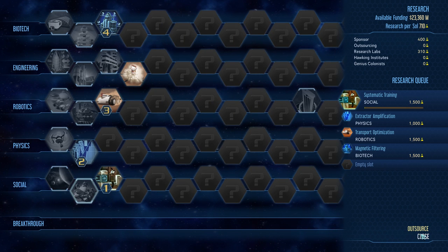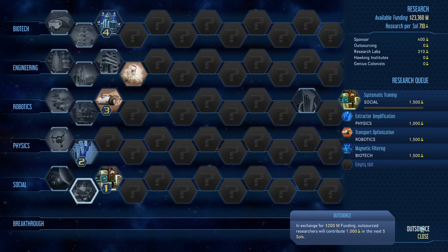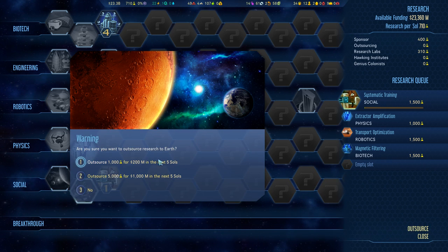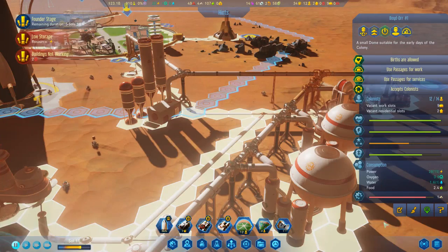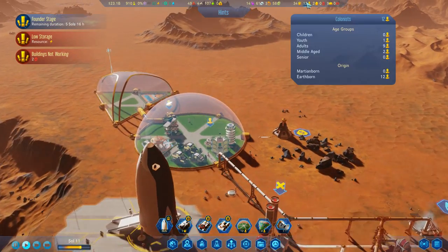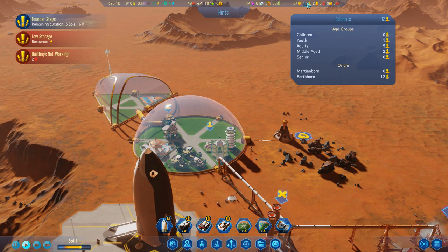We're gonna have to do the moxie upgrade. I'm gonna actually outsource something - we can outsource one for 200, or we can outsource five times that. Because it seems like research with only 12 colonists is really slowing us down.